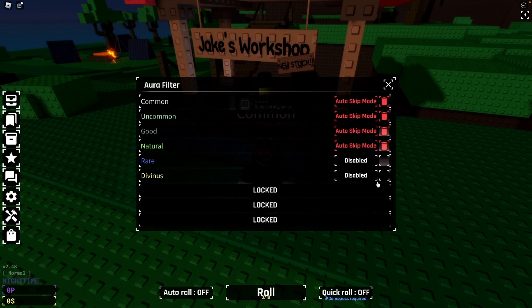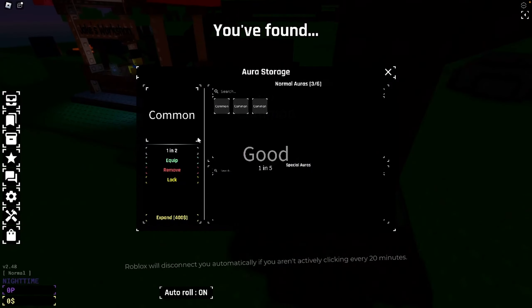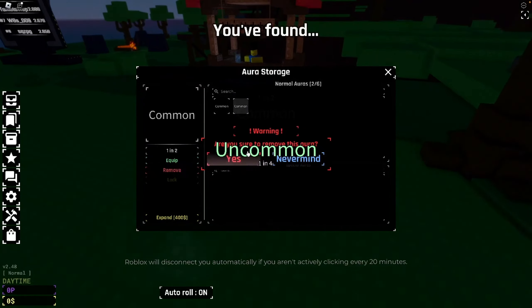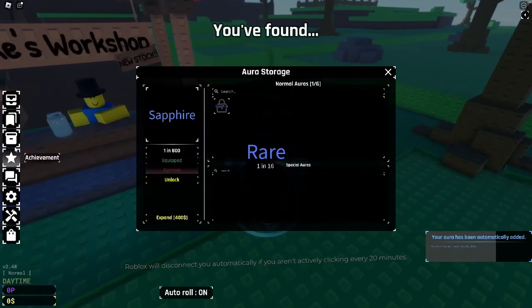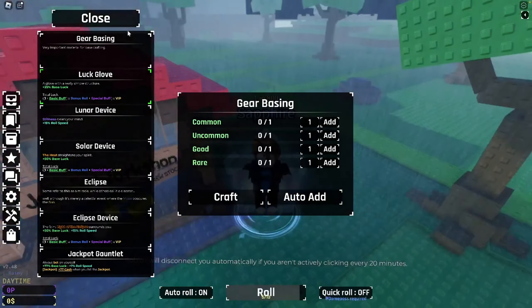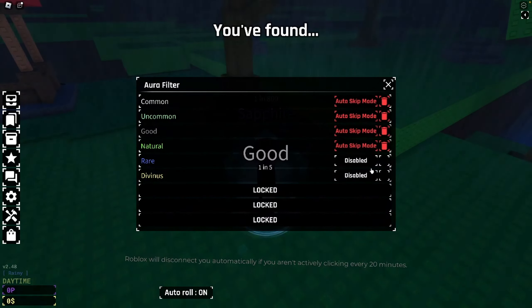Now we've deleted these auras, we have to get the Look Glove. We just got Sapphire — that is good, we needed that! Let's lock that Sapphire at 30 rolls — that's nice. So for the Look Glove we now need Divinus and Crystallized.